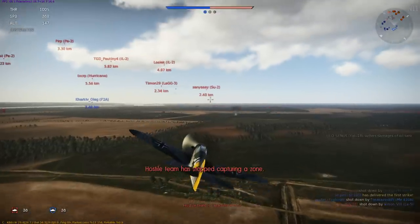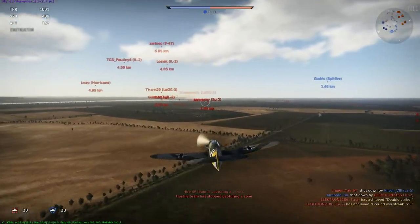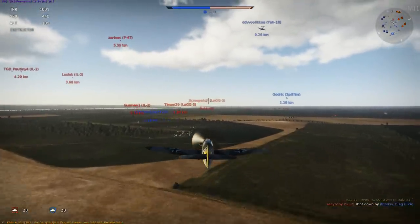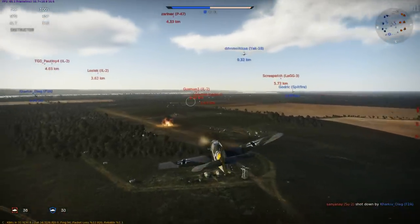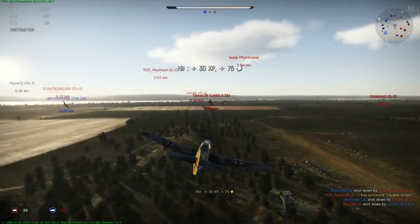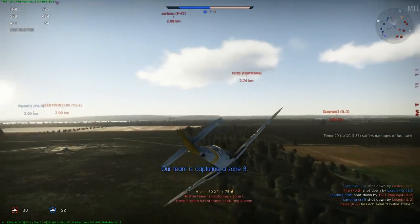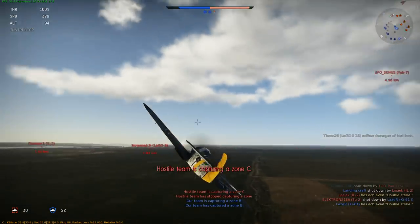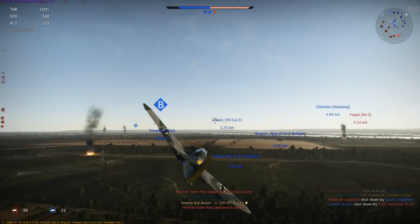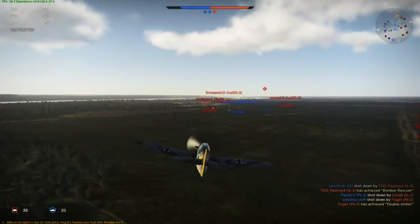Tupolev Tu-2 — let's go for the guys at the rear so I don't chase the guy in front with seven fighters coming after me. Su-2 ground attack aircraft — someone else shot it down, a Brewster Buffalo got him, how embarrassing. LaGG-3 — fairly dangerous. I hit him a few times but I don't want to fly into him — gain some altitude, far too low. Somebody else shot that one down but I've got the assist. That Buffalo's doing alright. In case anybody's wondering, the clouds do work as cover.